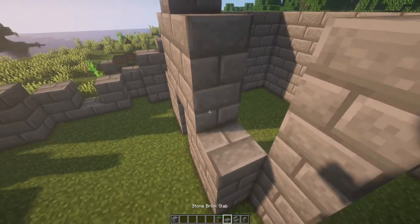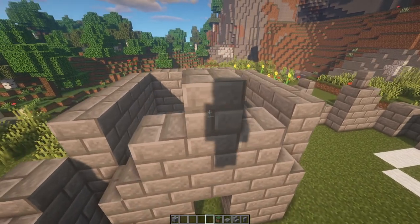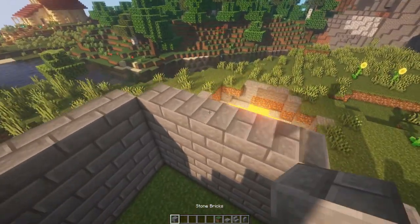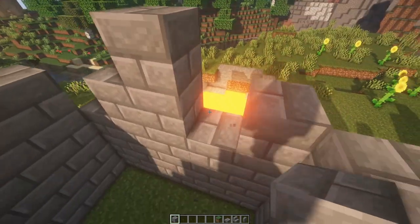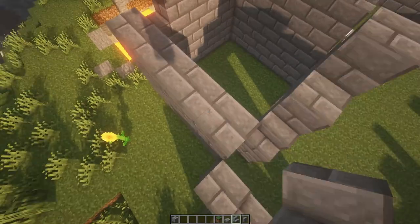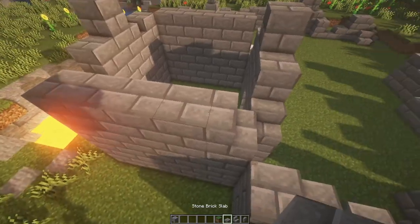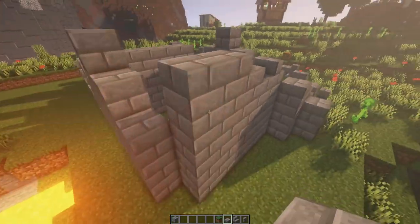You can add in your different height-varying blocks like stairs and slabs as well. We're also going to come to the back and add a point there, and I'll probably take down a couple of blocks to add to that effect. You can do the same to the sides — just taking down blocks, adding in varying heights, doing whatever you want.